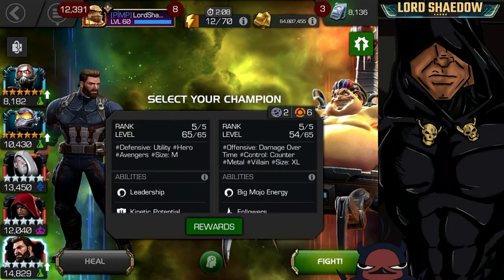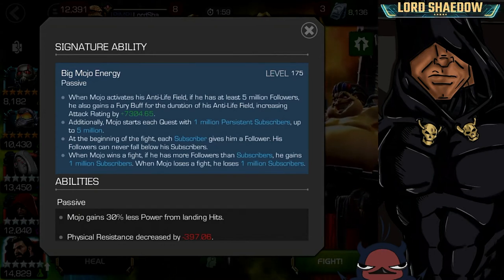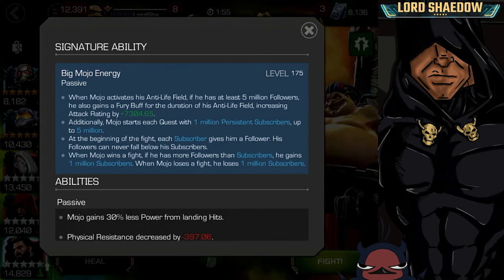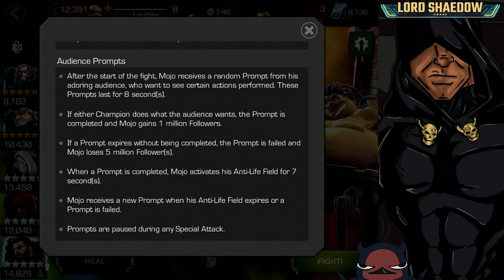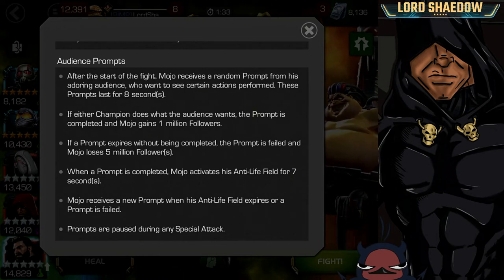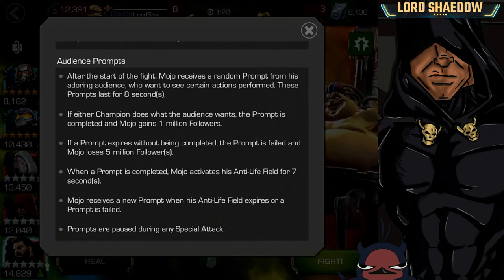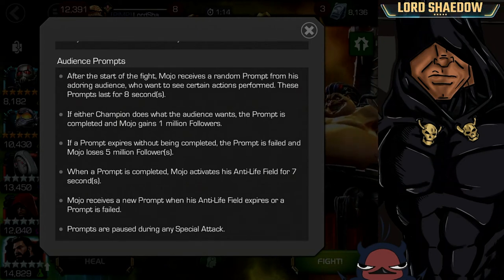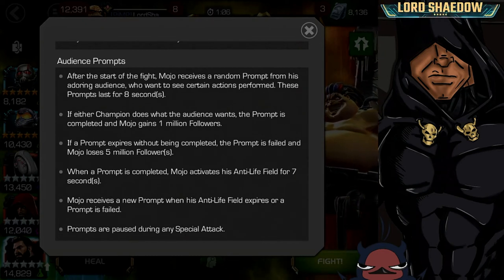Now let's take a look at Mojo's abilities. He is a villain, he's extra large. We're not going to go into his signature ability, but I want to talk about what's going to cause you pain in Uncollected mode. We're going to talk about these audience prompts — throughout the fight you're going to see prompts on the right-hand side of your screen. If either champion does what the prompt wants, Mojo gains one million followers. If the prompt expires without being completed, he loses five million. When a prompt is completed, he's going to activate his anti-life field for seven seconds.